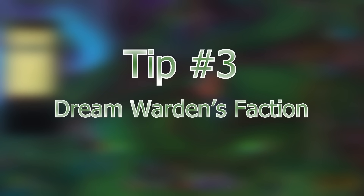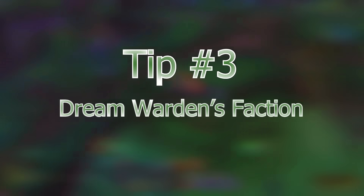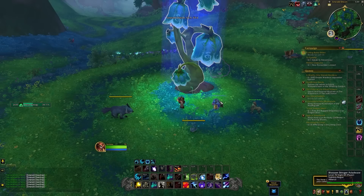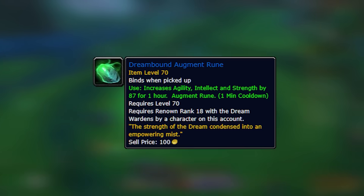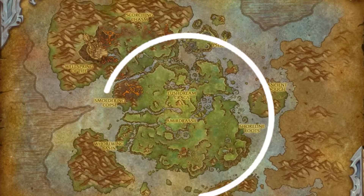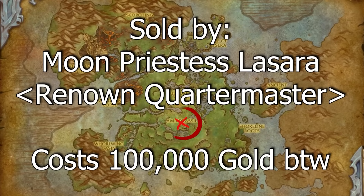The next tip is regarding getting renown with the new faction, the Dream Wardens. There'll be some features that unlock, some pieces of gear you can pick up, some transmogs and mounts, and also the unlimited augment rune which will unlock account-wide. So once you unlock it you'll be able to pick it up on your alts too, although you will have to pay the gold cost of 100k.